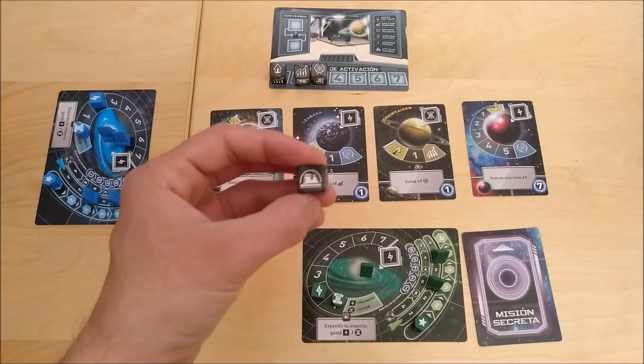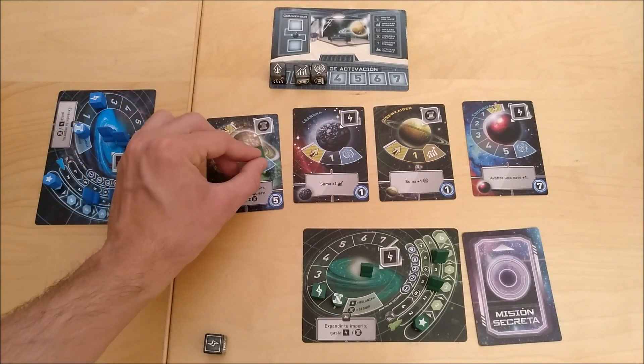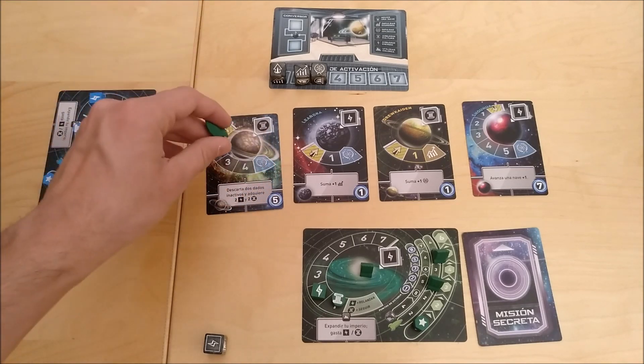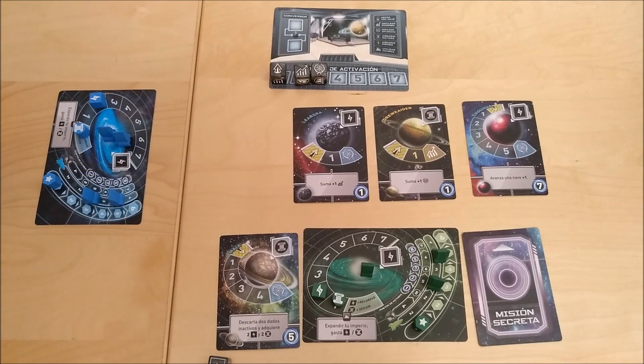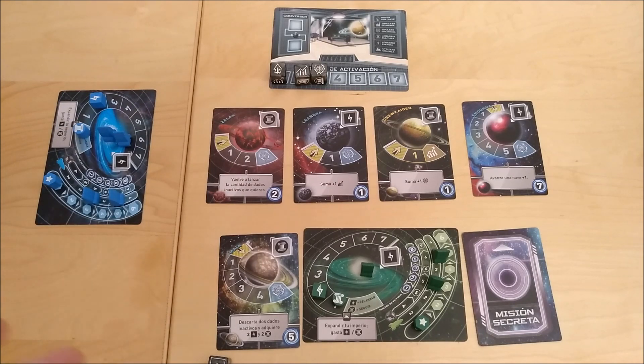Once you reach the final place of the orbit of a planet, you have conquered that planet. That planet now belongs to you and moves to your player screen. Once you conquer a planet, a new planet comes into the game to be conquered by other players.